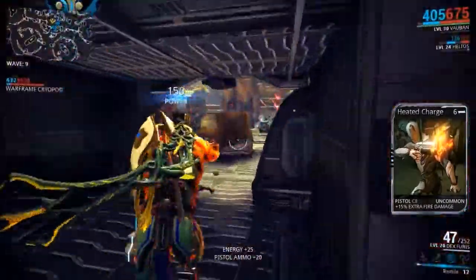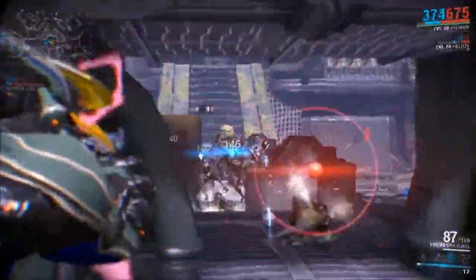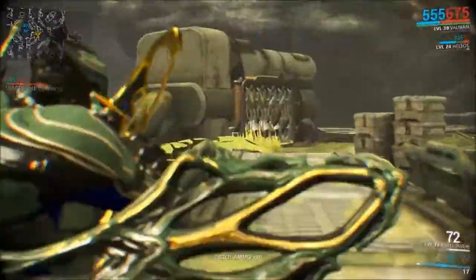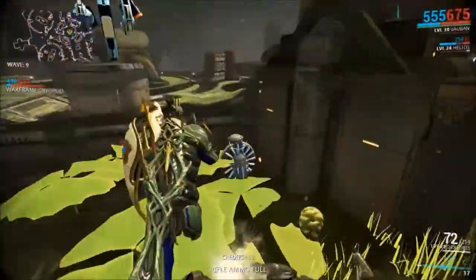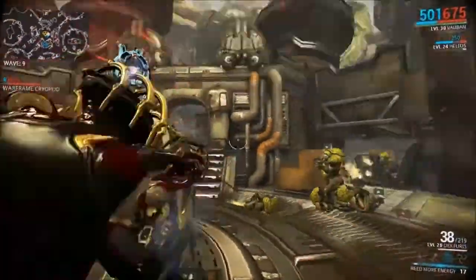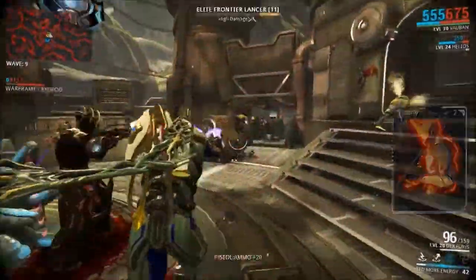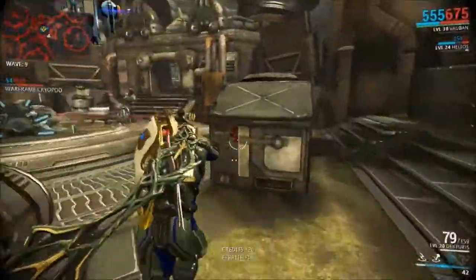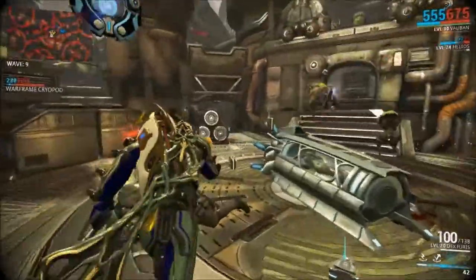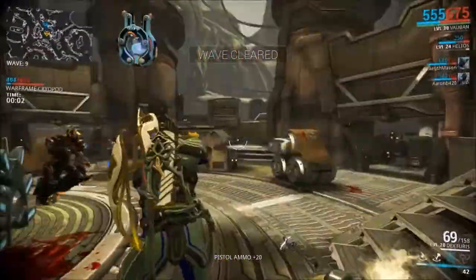Right now you see me using the Dex Furis, a set of machine pistols. Damage-wise, they're very similar to the Akimbo Stilettos, which were released in update 12, I believe. They do slightly less damage, but they're fairly comparable damage-wise. The big difference is the 100-round clip and the 20 bullets per second fire rate, which is craziness. When you originally see the 100-round clip, you think you'll be able to fire for days because you expect a more normal fire rate. But the fire rate being so high, it drains that 100-round clip very quickly.